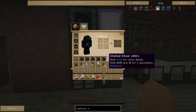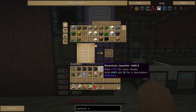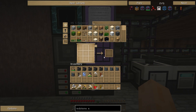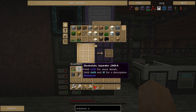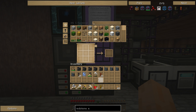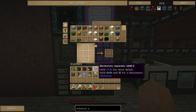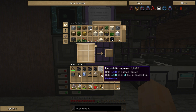So what do we want to do with this brine? I've got a load of electrolytic separators here. So the way this works to do the next level of Mekanism: first of all, what you need to do is use this electrolytic separator, which separates out hydrogen and chlorine from the brine — hydrogen from the water, chlorine from the salt in the salt water.